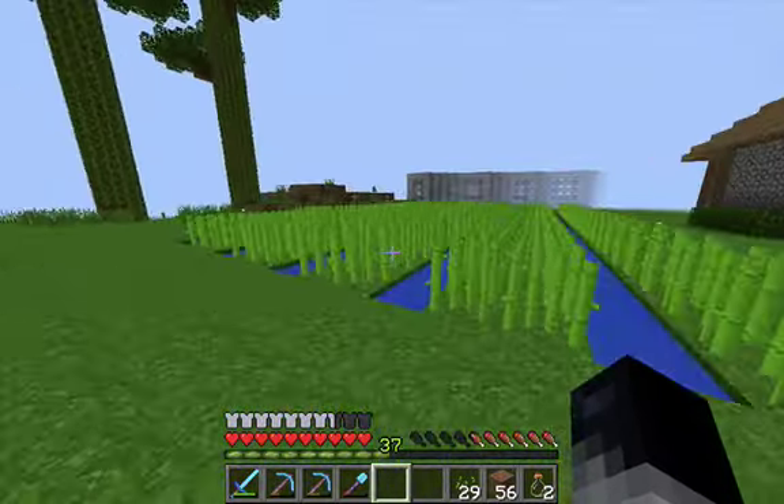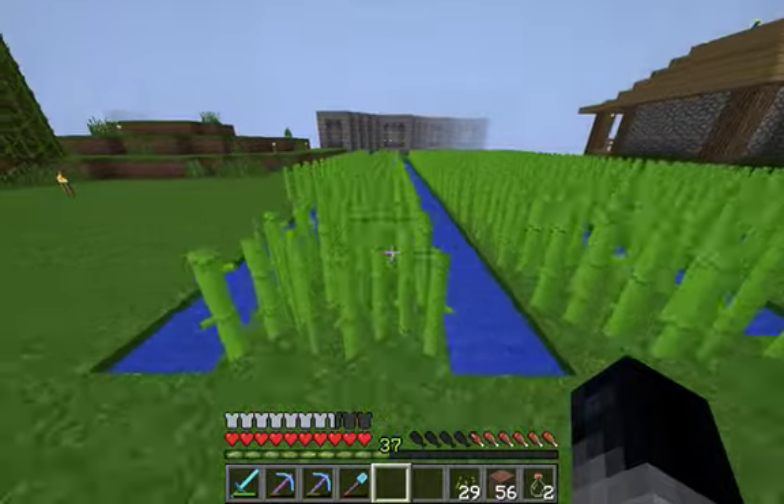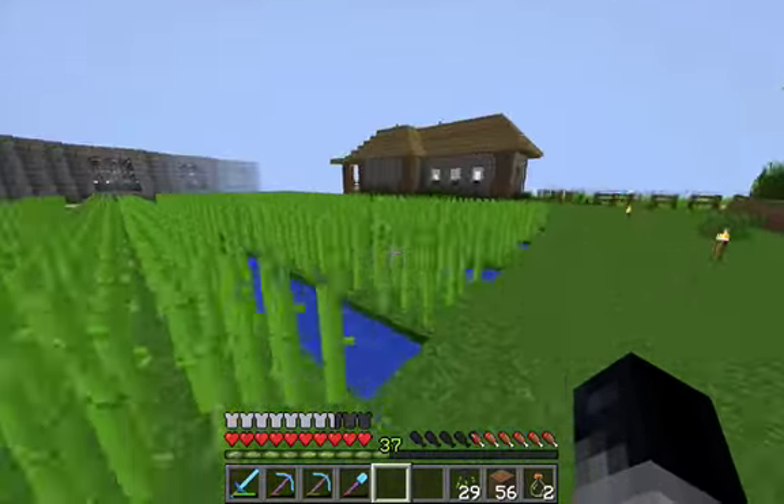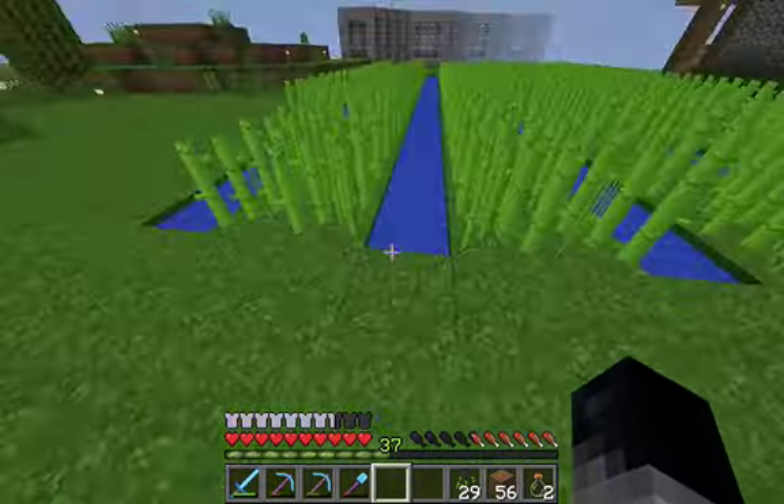The last thing we need to do for this farm is add lighting so mobs don't spawn, because I'm pretty sure they can spawn in sugarcane. I'm really paranoid so I want to make sure. I'm going to have little rows of cobblestone above with torches on them — I'll build those and be right back.